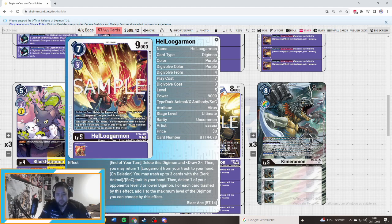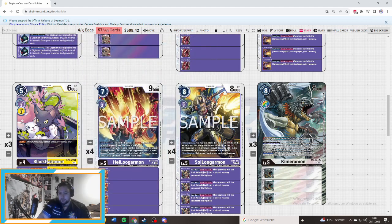Then we've got the Hellogamon. This card is pretty cool. It says end of your turn: delete the Sigmon and draw two cards. Then you may return one Logamon from your trash to your hand. On the legion you may trash up to three cards with the Animal/Socket trade in your hand, then delete one of your opponent's level three or lower Digimon for each card trashed by this effect, adding up to the maximum level of the Sigmon you can choose. So trashing additionally gives you more potential power to delete something, fill up your trash, and have the momentum to play what you need.